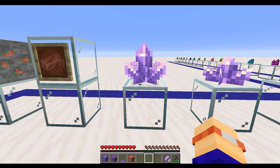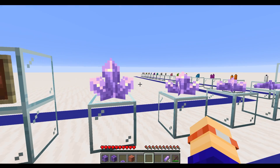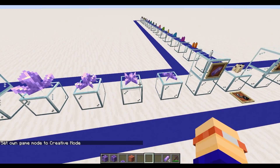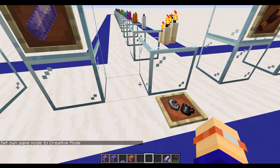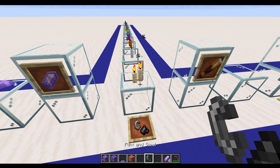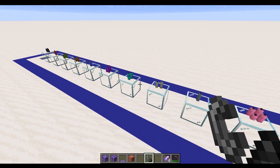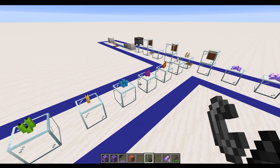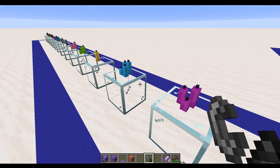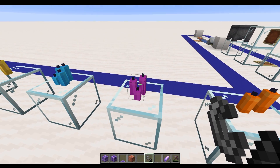Those are the amethyst clusters. Going back into creative mode — we've got something really, really exciting. Obviously we've got shards here, and we have got candles. Not just candles in one variety — we have candles in every single one of the colours available in Minecraft. The candles are placeable like sea pickles, in the sense that you can place one, two, three, or four together. Brilliant new decoration blocks.